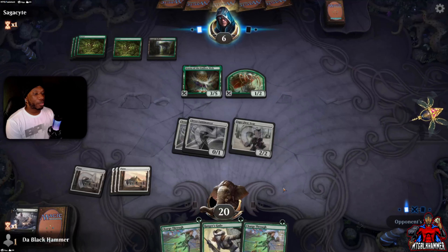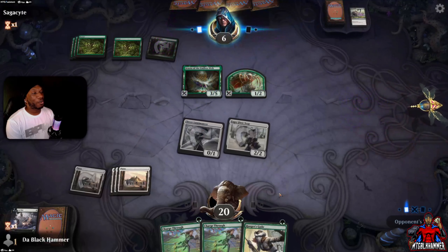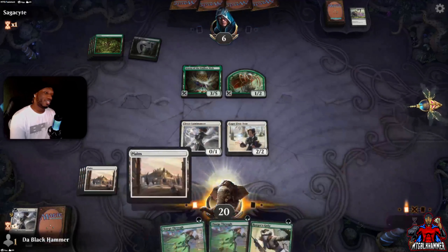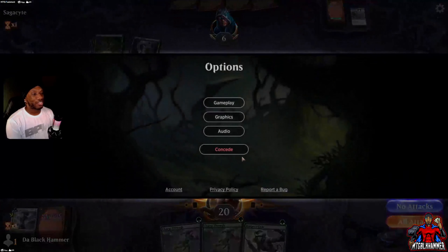If we can get some green mana, we'll play Charge Through before combat. We can only play one land at a time. You see what happens when we don't have green mana? That's garbage.